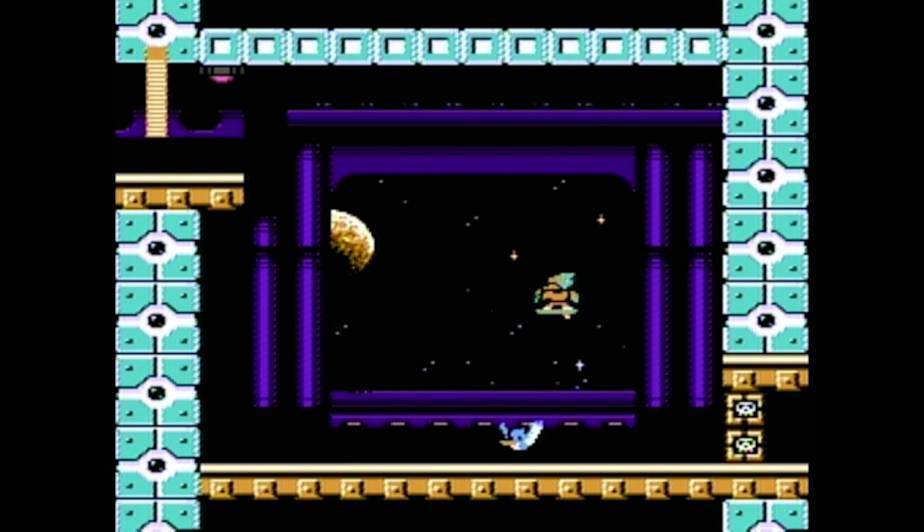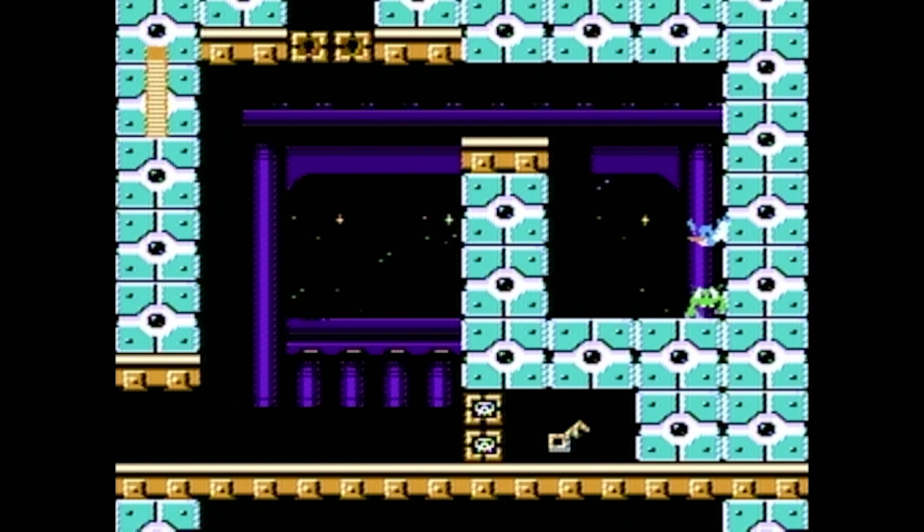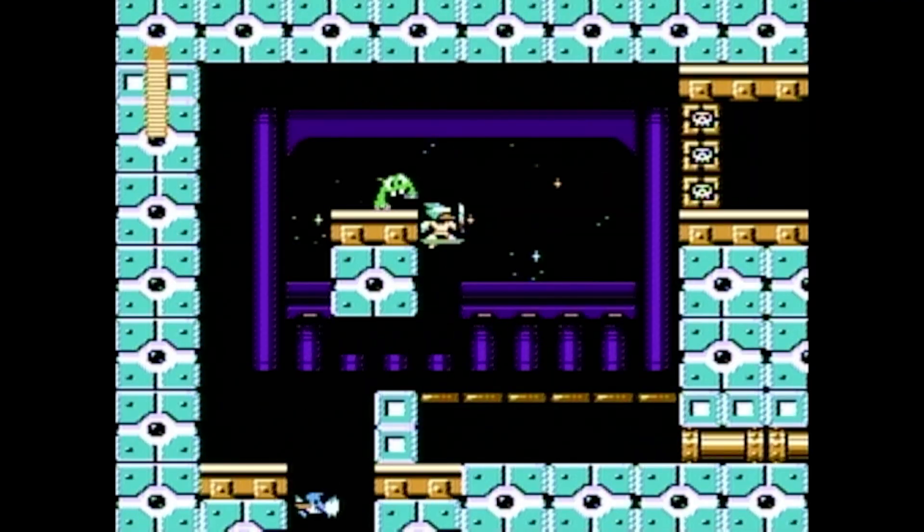This guy's got a sword! There we go — only a couple hits to take out those guys but I think we got a little vulnerability type of situation going on. Good stuff. Our key — let's go up. More sword guys.